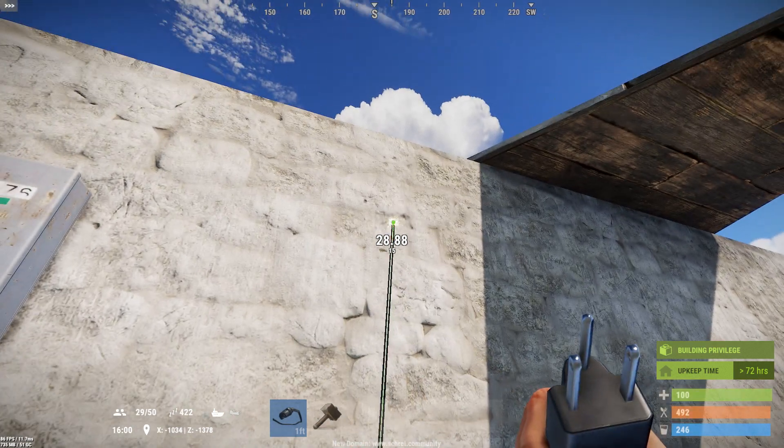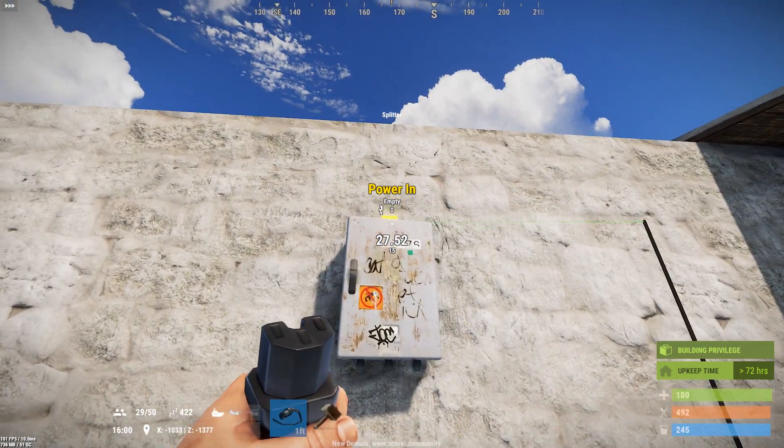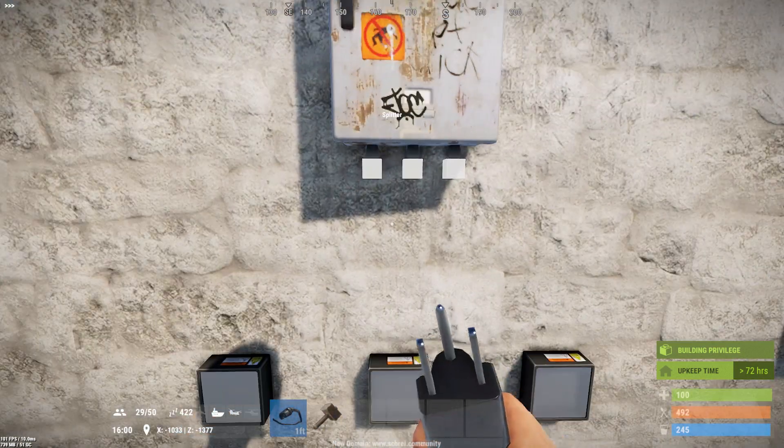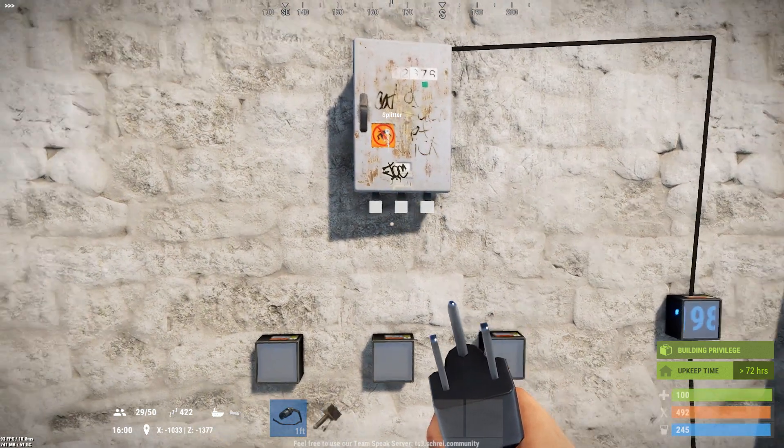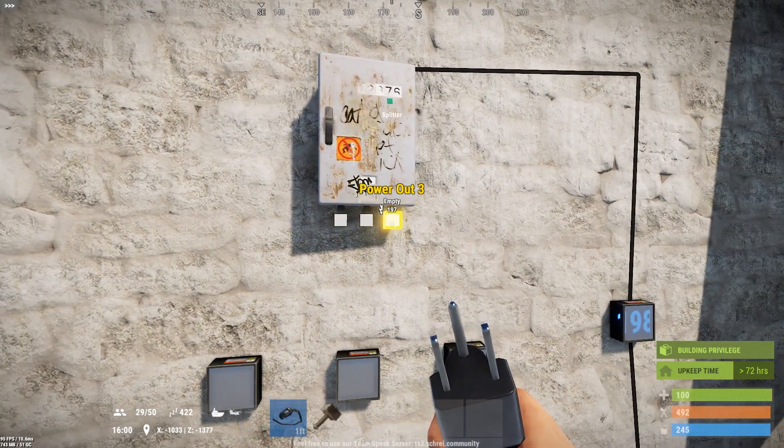When you take power and put it into the top, which is where the input is, you may then split power out of any of the three power outputs along the bottom, labeled power out one, two, and three.